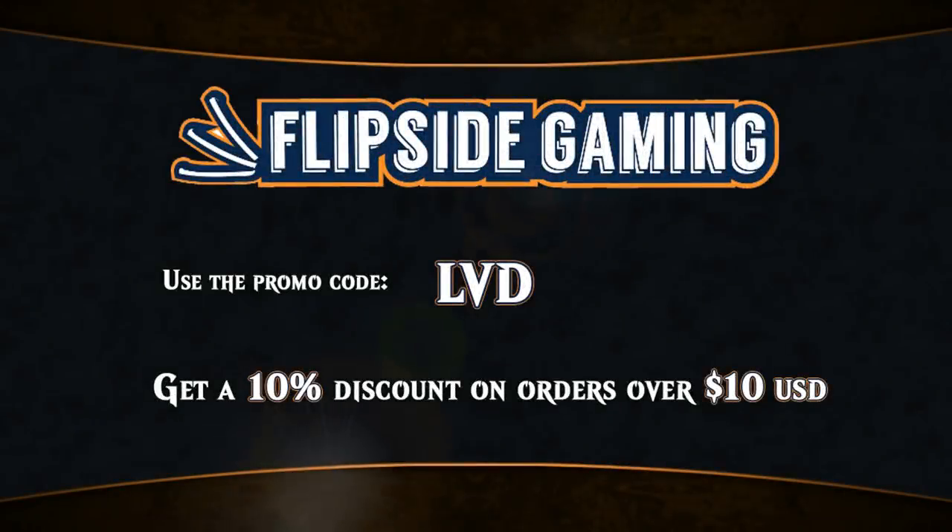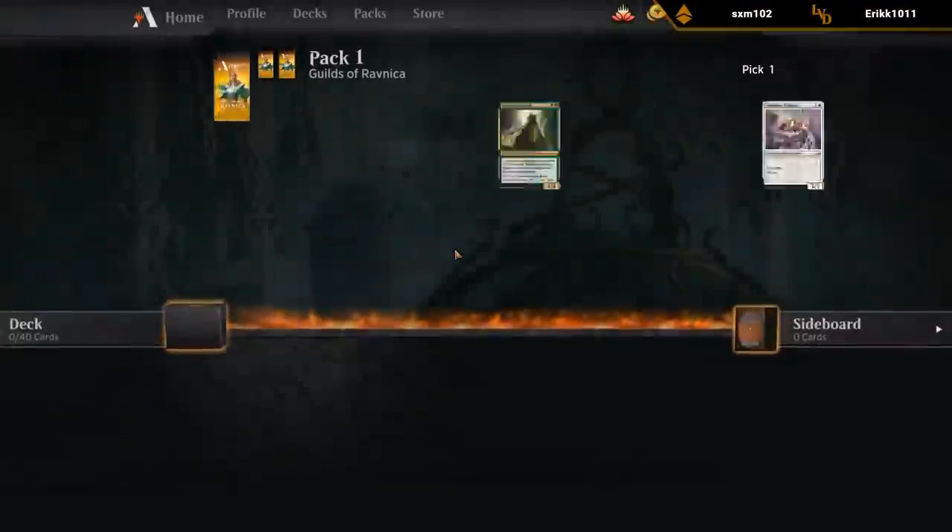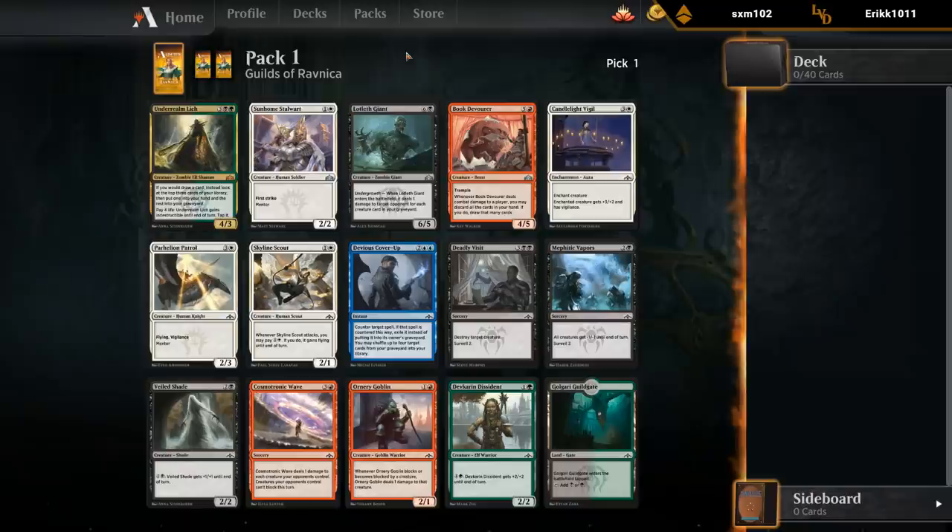Looking for Magic cards at flipsidegaming.com? You can now use the promo code LVD to get a 10% discount on orders over $10 while supporting the channel at the same time. Pack one, pick one: Underrealm Lich isn't bad.